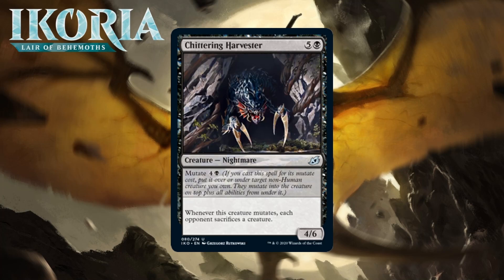Next up it's Chittering Harvester, which for five generic and a black is a 4/6 nightmare at uncommon. It can mutate for four generic and a black, and whenever it mutates, each opponent sacrifices a creature. Edict effects may be extra good in a format with mutate, since people will more frequently be stacking cards on top of each other. But edict effects can really let you down by the later part of the game like turn five when you play this. Making your opponent lose their worst creature is pretty close to irrelevant on many boards. Sure, if you stack mutating it can get sillier, but it doesn't seem that efficient and the mutate payoff isn't amazing. I'm going to start it at a C.